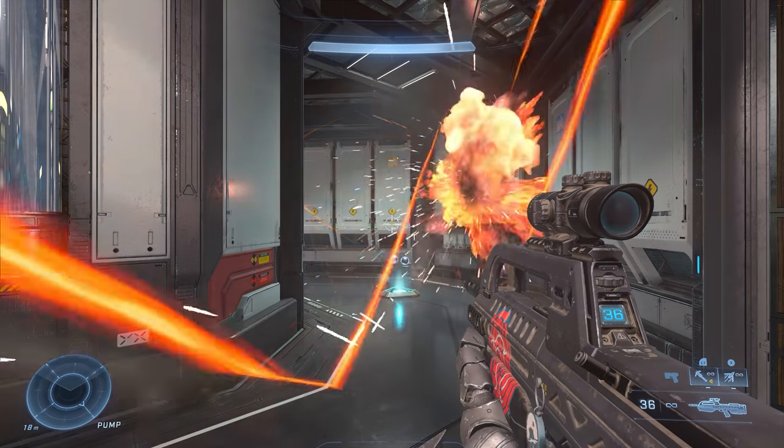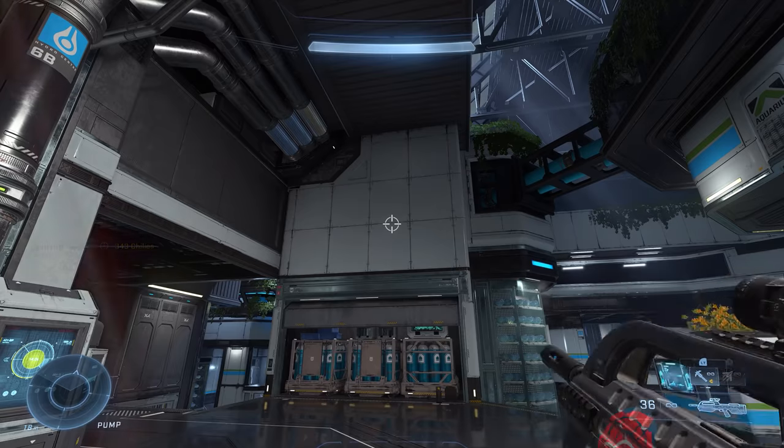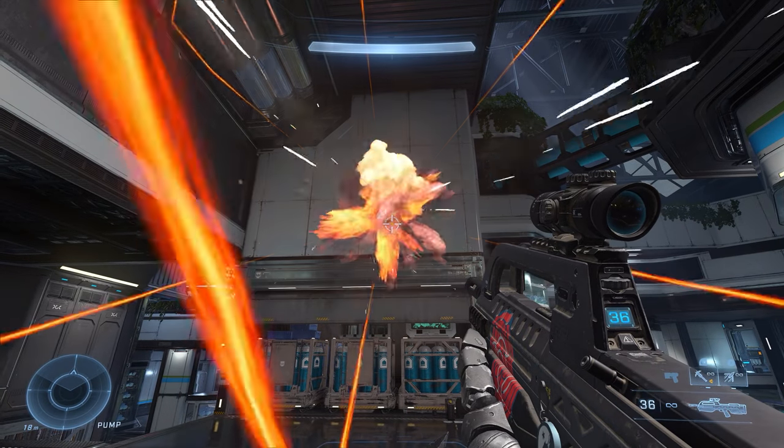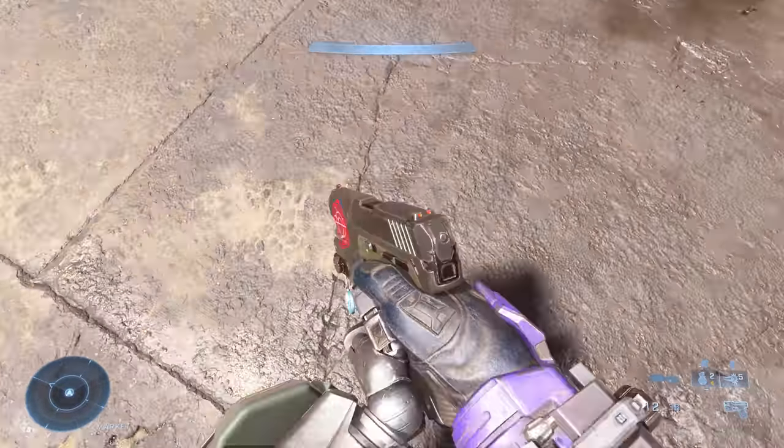The spike grenades are way more useful than they were back in Halo 3. They can stick to walls, and the spikes ricochet off walls — quite useful in tight, enclosed areas. And if you can get a stick, it's an incredible feeling.